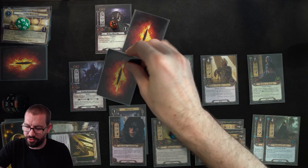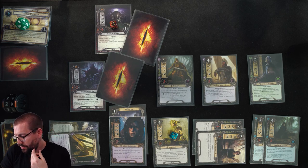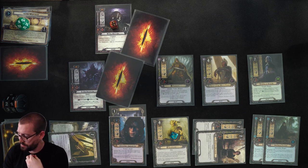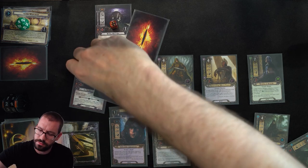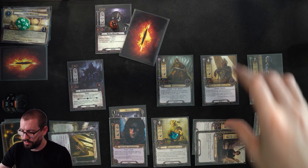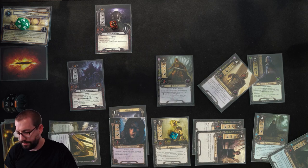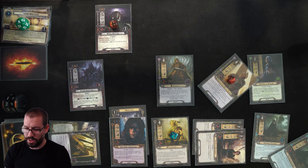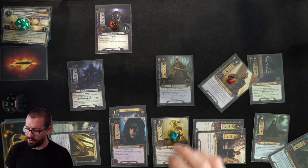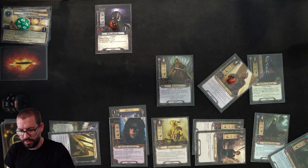One shadow on each enemy. That plus-2 spider shadow effect could kill me if I defend with Gildor, so I'll have a Northern Tracker defend the Spider Broodling. Shadow is nothing — takes no damage. Knight of the White Tower will defend the Watcher. Shadow is nothing as well, so 1 damage there. Because I know I'm about to lose a character, I want to spend all the resources off of Treebeard. I'll have him attack the Spider Broodling and ready himself, killing it.